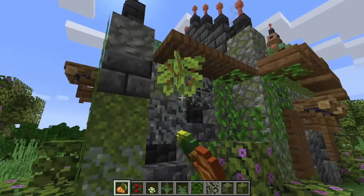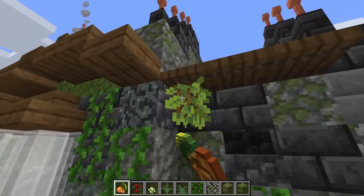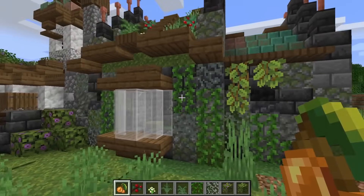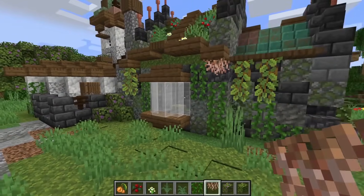Add some glow berries in random spots, especially over the trapdoors — it looks really cool. Don't forget hanging roots — add some of that too.